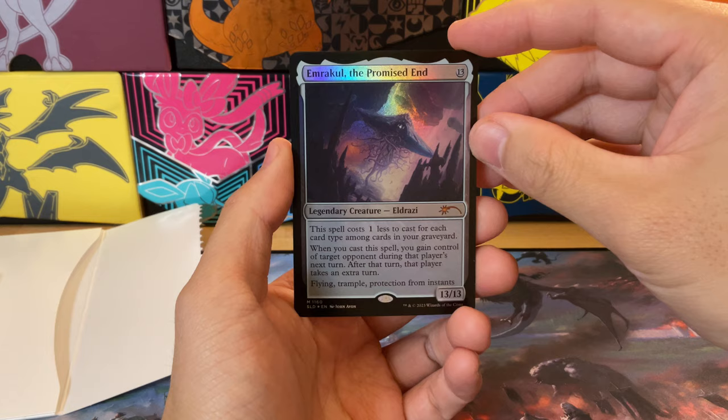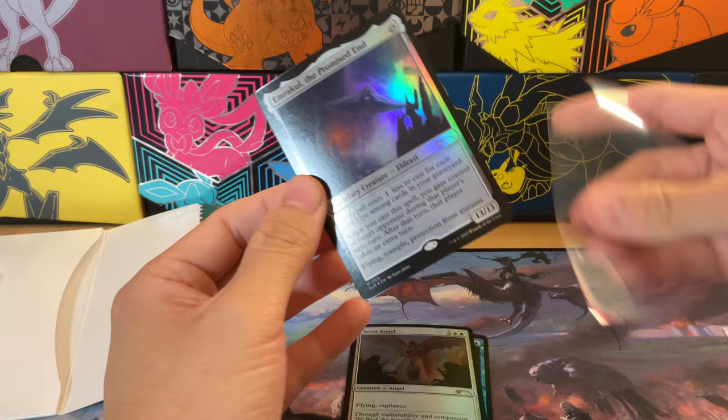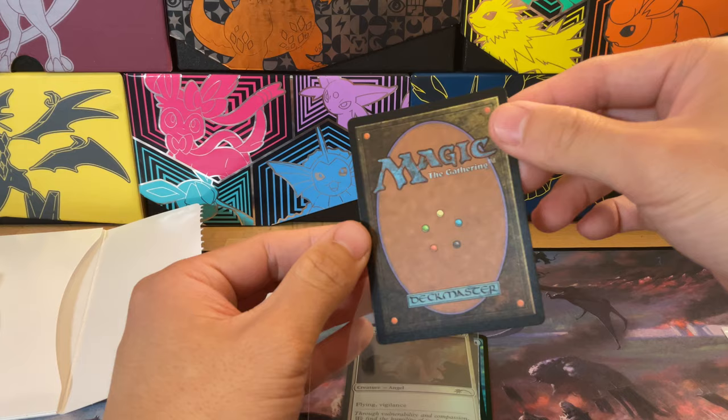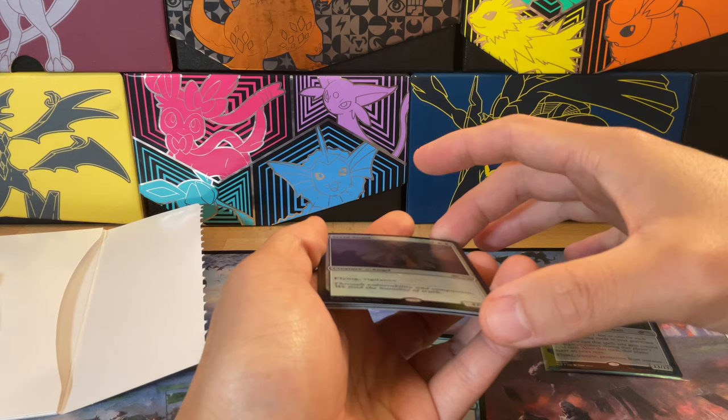Emrakul, the Promised End — very awesome art as well. Super Eldrazi that lets you pretty much take over the game towards the end, gaining control of a target opponent — everything that they would or would not do. Just to show you, it's a regular foil, and it seems like it's in pretty good shape. Not too bad at all. I'm gonna toss it into my sleeve and put it into my deck a little bit later.